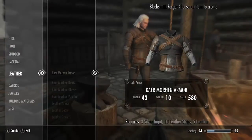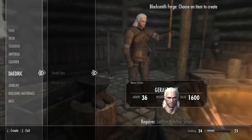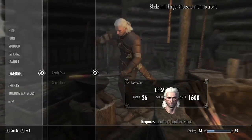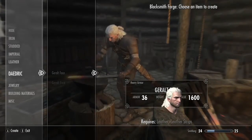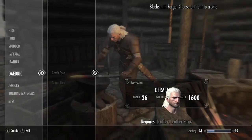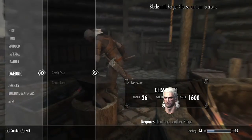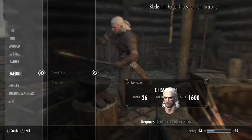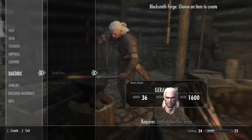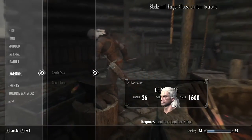You're going to want to go to the leather section at the forge — you can find the face in the Daedric section. You don't actually need to know how to craft Daedric items or have the Daedric crafting skill; it just pops up and allows you to make it anyway. As you can see, it only needs leather and leather strips, which is pretty easy. They just wanted to make it as accessible to any player as possible, which is great because I'm using a level eight character right now.